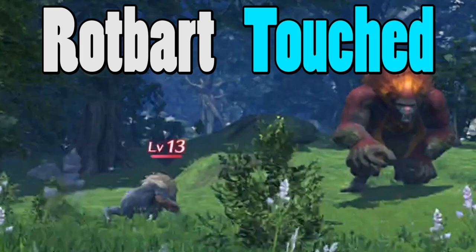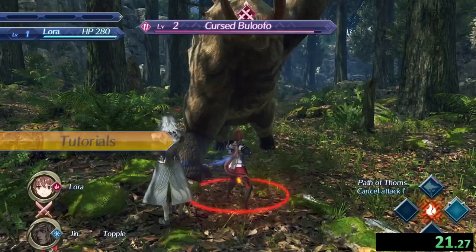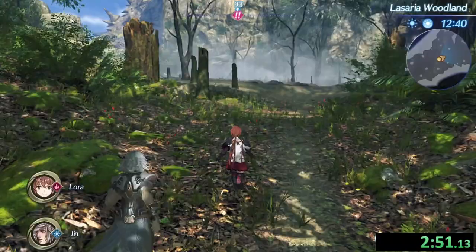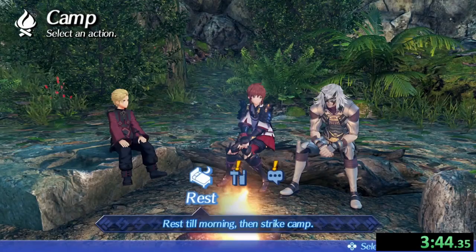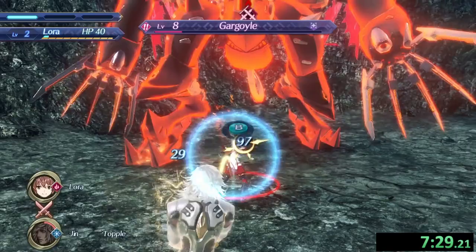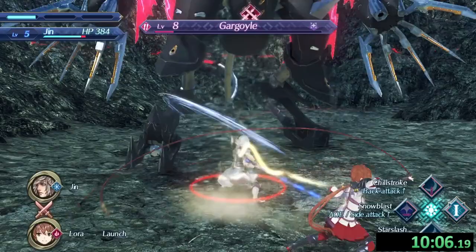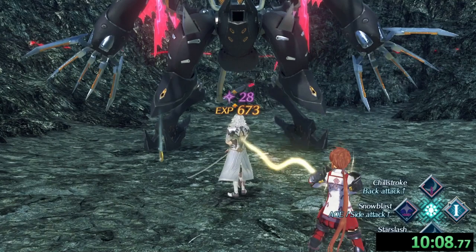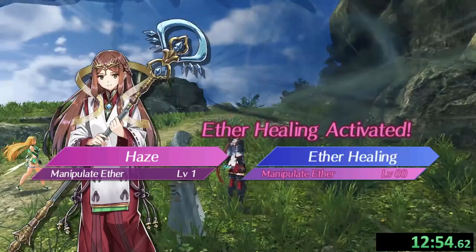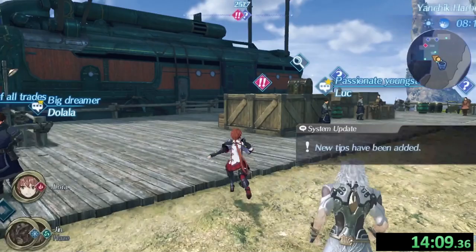Xenoblade Chronicles: Torna — The Golden Country takes place 500 years prior to Xenoblade 2, so Rotbart hasn't existed yet. However, its ancestor does exist in Gormott, so time to speedrun the early game. We fight off the local wildlife, make our way to a burnt-down village, collect some foodstuff, forget to level up, and head towards Fentley Village. Fighting a level 8 boss at level 2 goes as well as you'd expect. Quick Rest, and the Gargoyle goes down pretty quickly — we get 3 free levels in the process. Addam and Mythra go down with little effort, we clear out some miasma, encounter our first Community which we promptly ignore, and head onto Gormott.